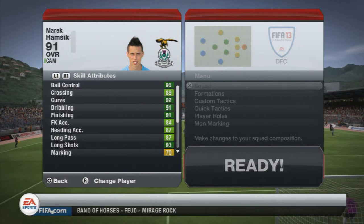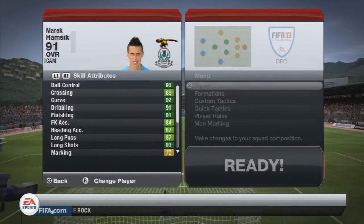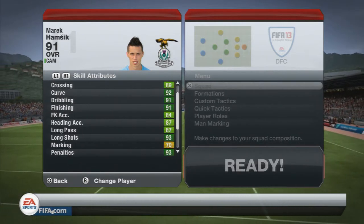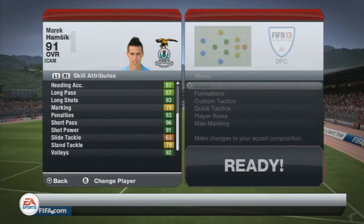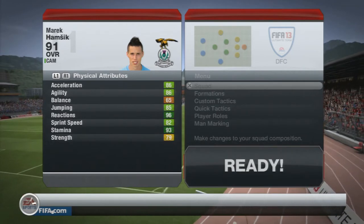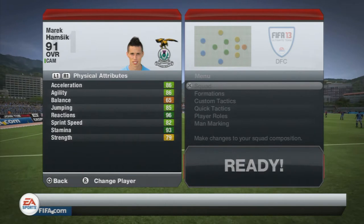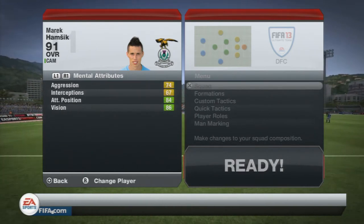His in-game stats include 95 ball control, 89 crossing, 92 curve, 91 dribbling, 91 finishing, 87 in both heading accuracy and long pass, 93 long shots, 70 marking, 93 penalties, 96 short pass, 91 shot power, 92 volleys, high attacking work rate, medium defensive work rate, four-star weak foot, three-star skills, 86 acceleration and agility, 65 balance, 96 reactions, 82 sprint speed, 93 stamina, 84 attack positioning, and 86 vision.